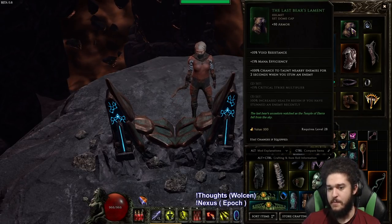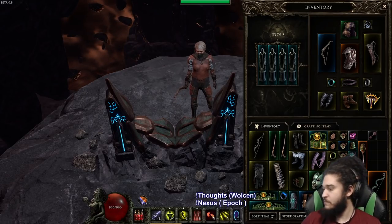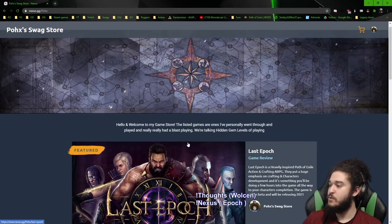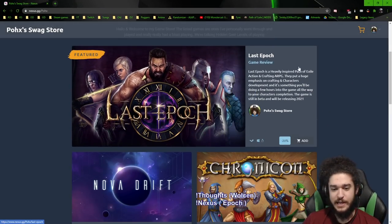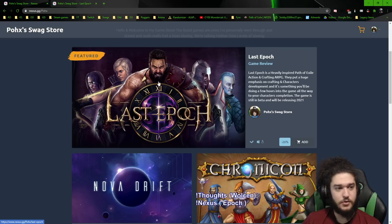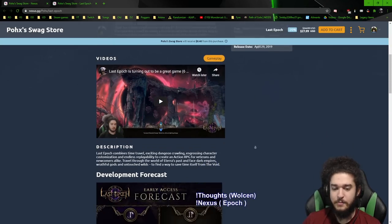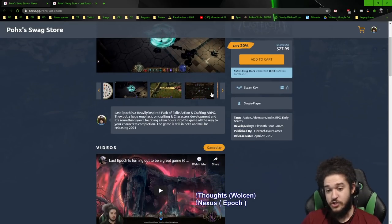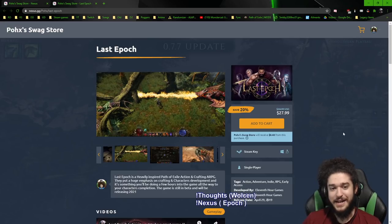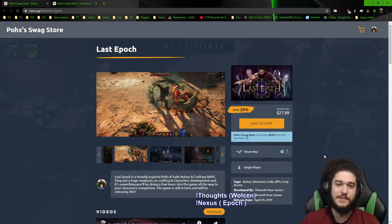I'm only using this for the mana efficiency right now, not for any other reason. This is where you can find my Nexus page where you'll see Last Epoch and a couple of other games - mainly Last Epoch right now. You can see it on sale and I wrote a little description there. I also have a first impressions video from previously when I played it. Anyway, take care, hope you guys enjoyed - if you like the video please like, share, and subscribe. Catch me streaming live every day on Twitch except Sundays at twitch.tv/pox. Take care everybody.